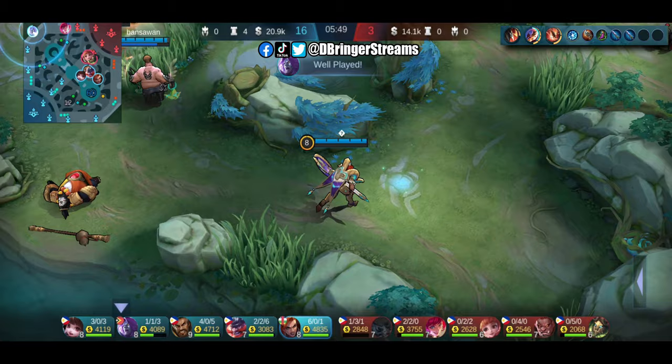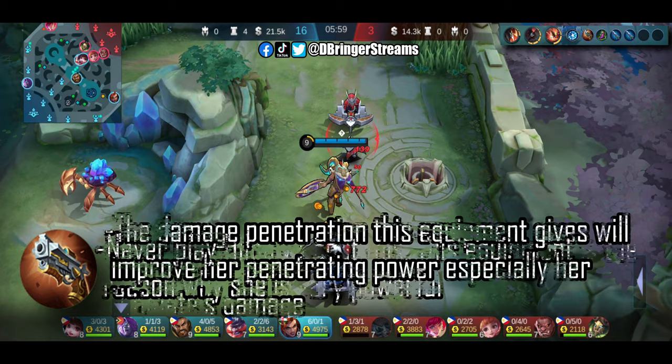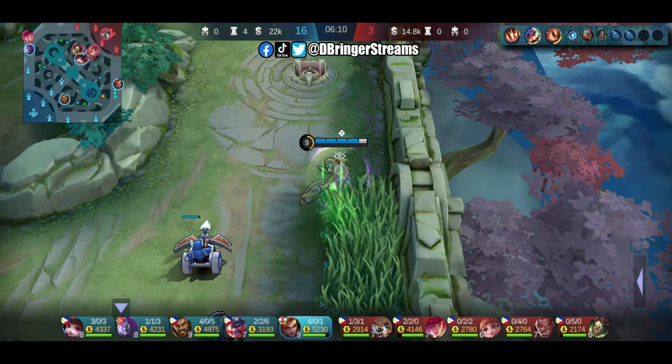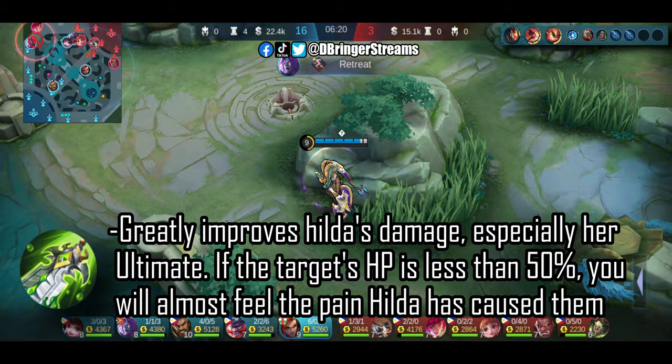Let's start discussing some of the equipment as we go through the video. I got Malefic Roar early since I consider it Hilda's core item. It's also very affordable and greatly improves her early game power spike. Her ultimate at max stacks ignores a portion of the enemy's physical defense, and with Malefic Roar's help, a much larger portion of the enemy's defense will be pierced further, thus amplifying her damage greatly. I got Tough Boots mainly for minimizing the effects of control skills, then Blade of Despair to further increase her damage output, especially her ultimate.